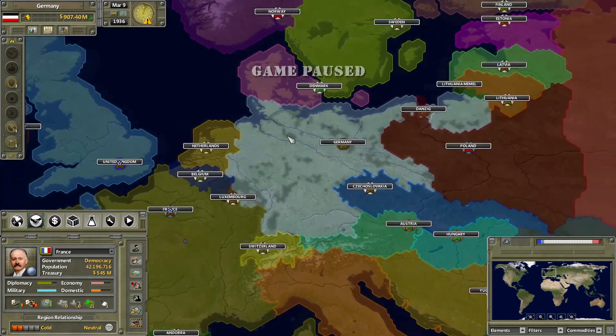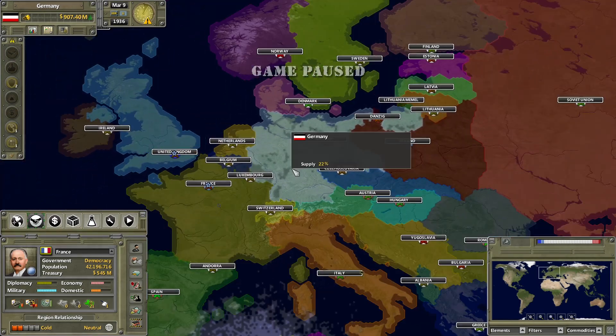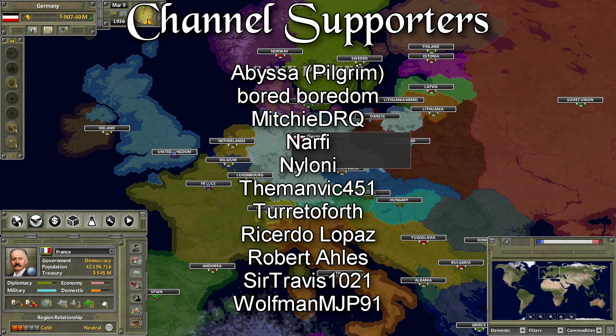That's pretty much everything about research: how it works, how you get it, and what to focus on. If you have any other ideas for guides on Supreme Ruler Ultimate, please leave them in the comments below. Big thank you to all the financial supporters who make these videos possible — their names will appear on screen at the end. Thank you guys very much for watching, and I'll see you on the next one.